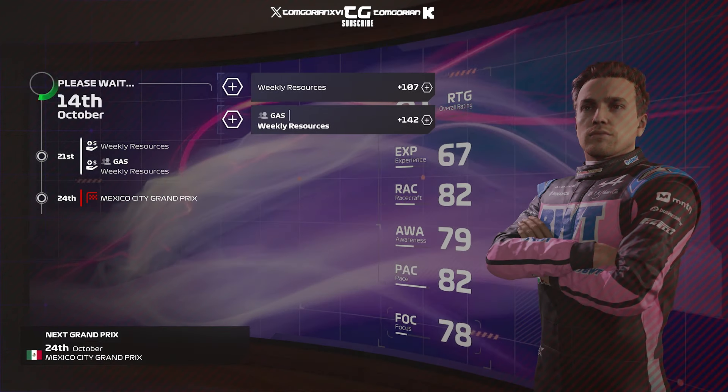Unfortunately because of our own mistake, we get outqualified by Pierre Gasly, who does a 1:14.6 — 1/10th ahead of Lance Stroll — and goes to P9. Alonso is 12th, Albon 11th, and Daniel Ricciardo in P20. So a bit of a mess-up on our end in qualifying, and we lose some progress on our race craft and pace ratings.